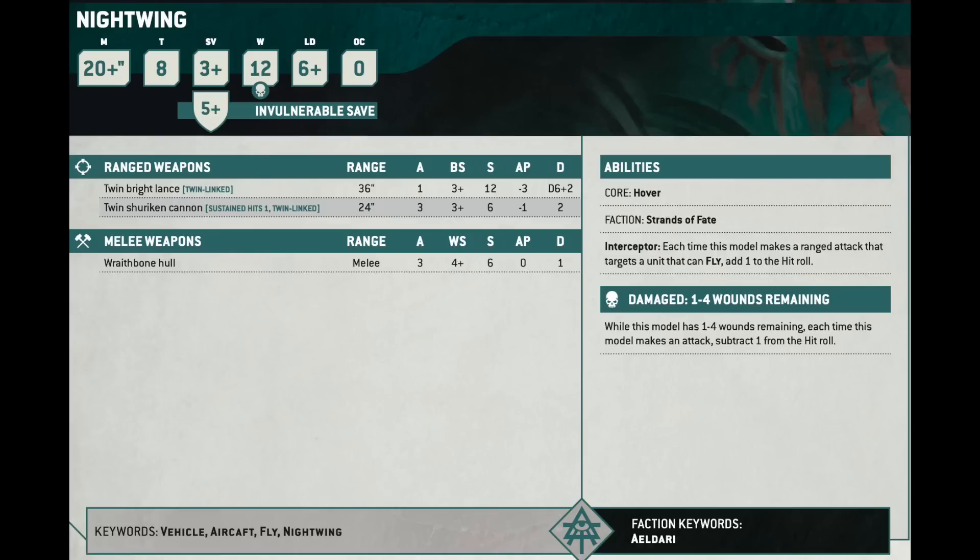The Nightwing, like the Crimson Hunter, is not good. It's 150 points. It comes with some Bright Lances and is good against stuff that flies. It has an invulnerable save, but aircraft have no objective control. They can help you score secondaries, which is good. But currently it's just kind of a tough addition for aircraft.